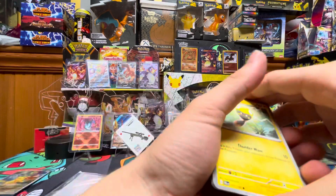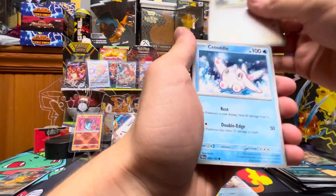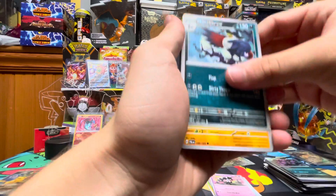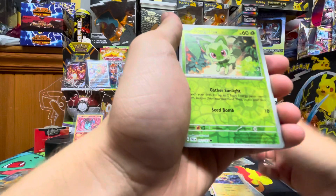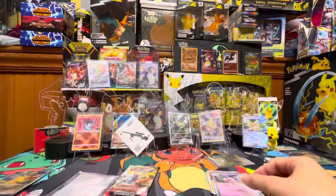We got Tadbulb, Fracture, Tandemaus, Cetoddle, Gothitelle, Honchcrow, Sudowoodo, Tadbulb, Sprigatito, and Tinkatink. Co-card.